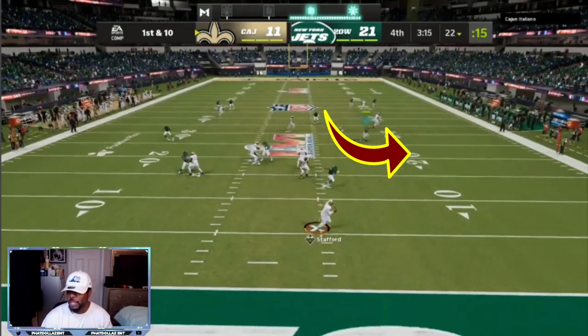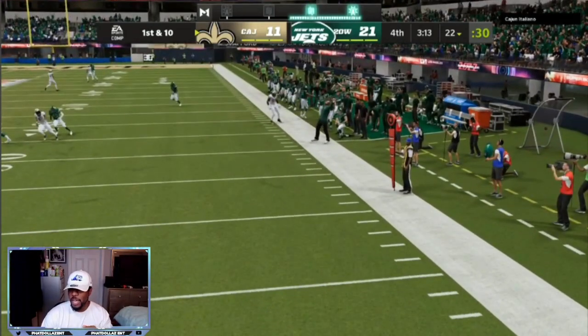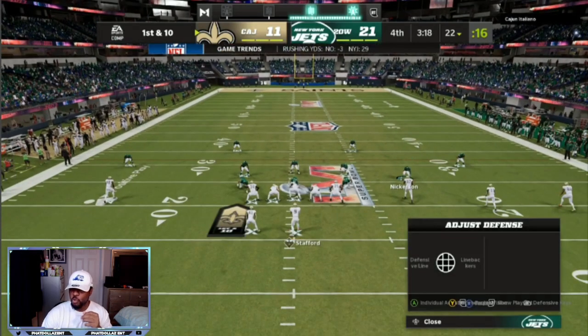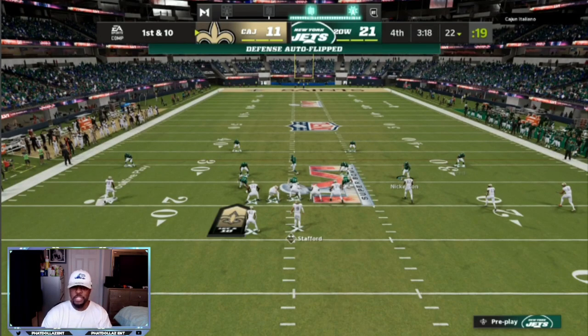First thing we're going to break down is my 3-3-5. I'm in the Kansas City Chiefs defensive playbook. What I like to do is have my zone drops — the blues — at 25 to 30. I like to use the bend method. If you don't understand what I mean, go back and check out the prior video. That means I'm willing to give up three and five yard passes to force my opponent to send out more routes.